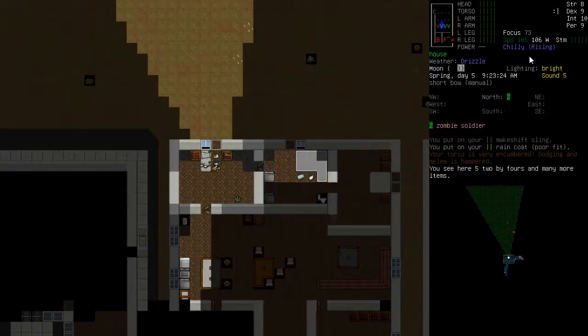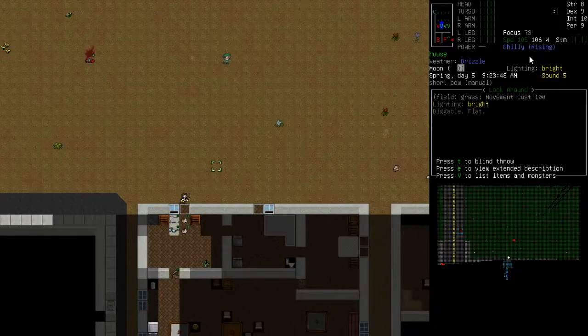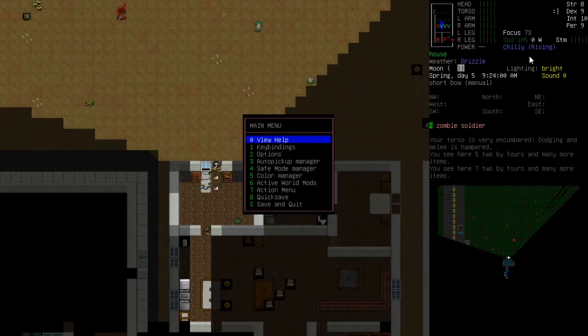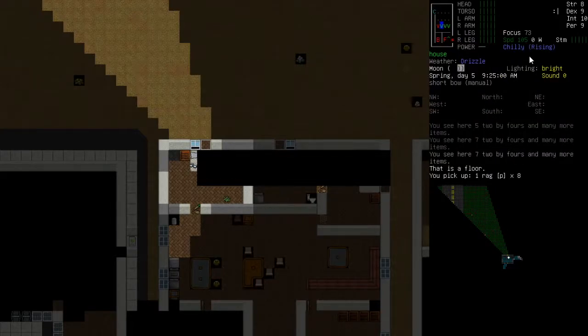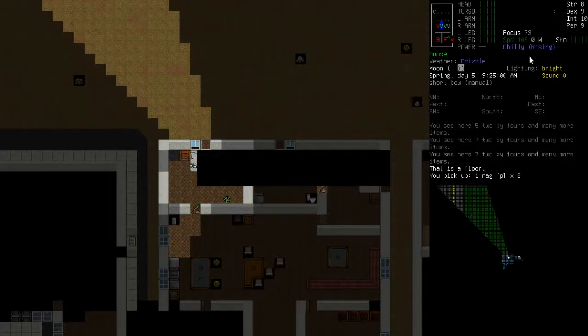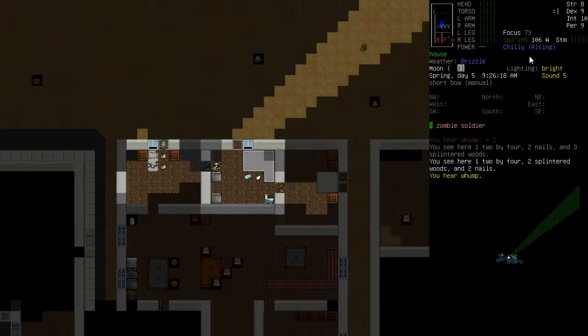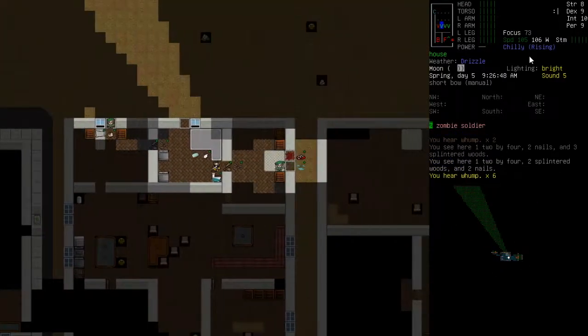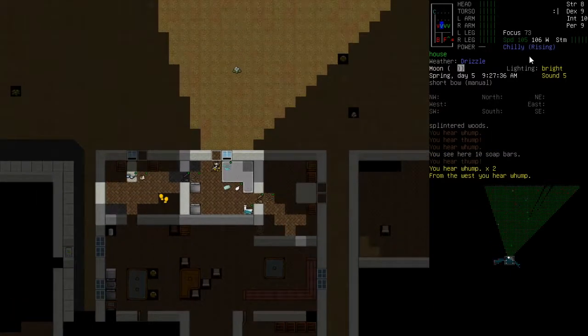I'm concerned where this guy here is - oh he's just to our north, he's seen us, what a bugger. Let's grab as many rags as we can. The zombie is approaching - let's jump out here. What's with these military zombies? I'm almost tempted to burn this building down but it's so close to the other buildings it'll catch them on fire as well. What a pain.